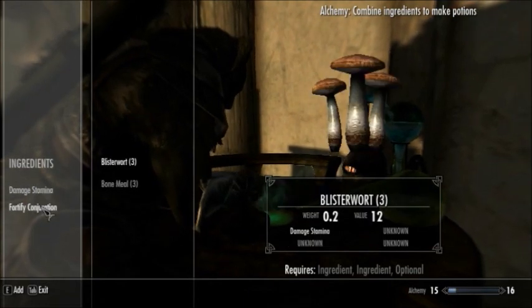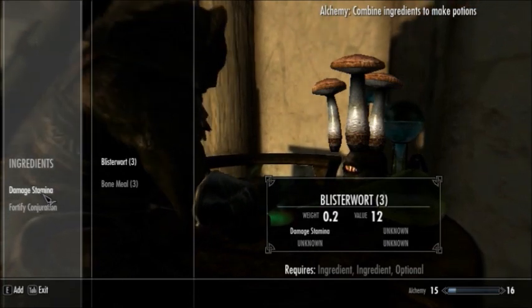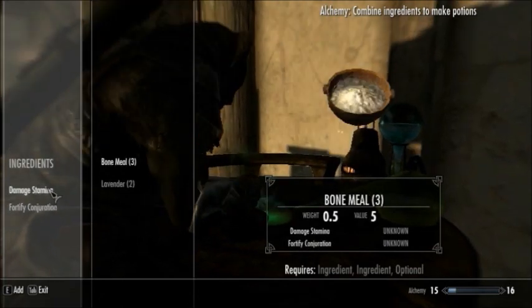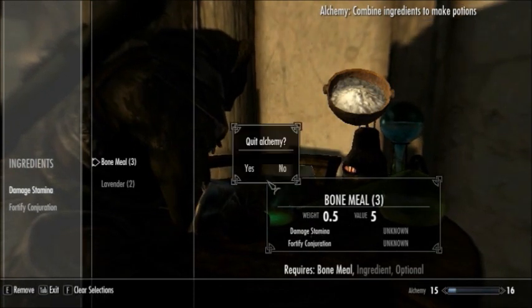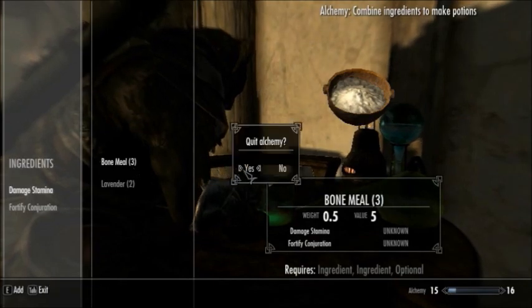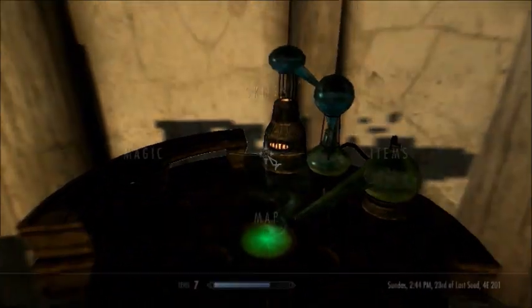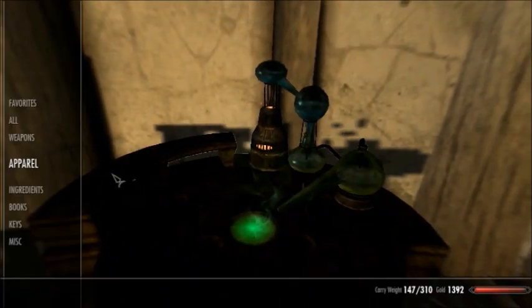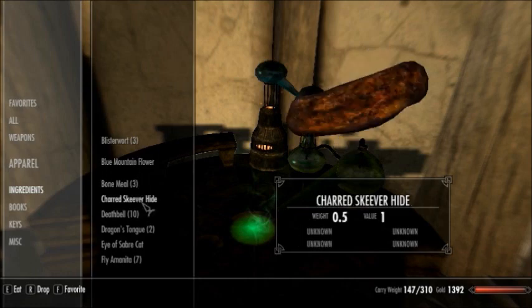Fortify Conjuration. Damage Stamina. I don't know what Damage Stamina does. Let me go into my inventory and go to my ingredients. It turns out that if I click on an item, I actually learn about its ability.